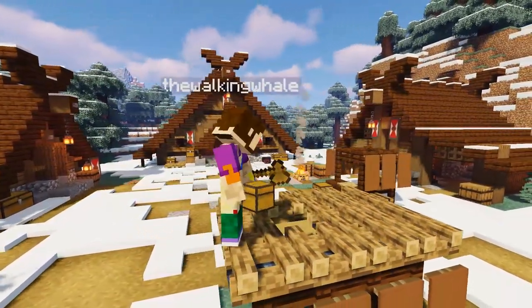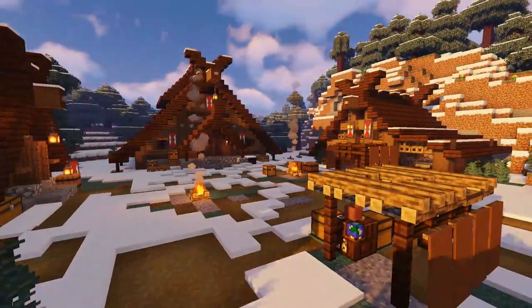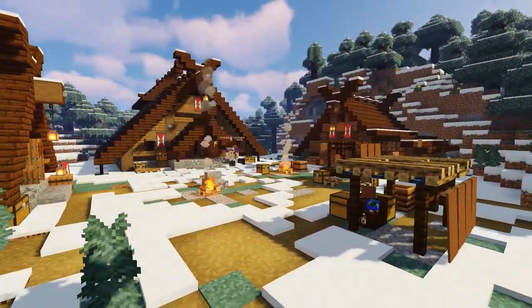I textured up the floor a bit more to make it look a bit more trodden and it really makes the place come to life. If you have any more ideas on how we can liven up this area even more, then let me know down below.